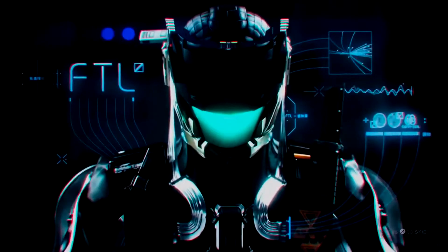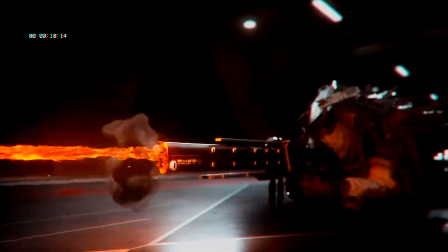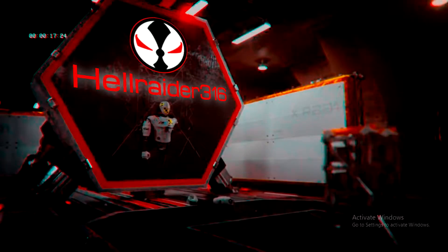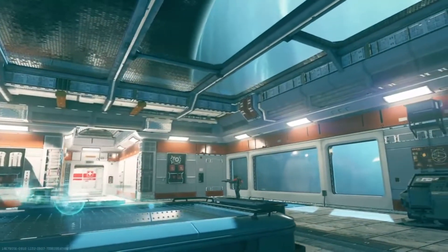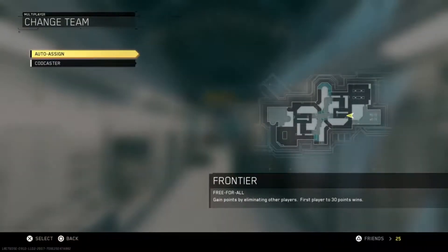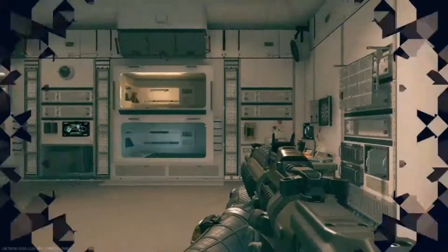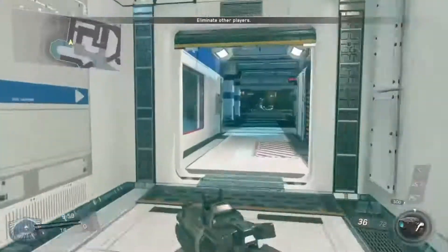The more things change, the more they stay the same — boundaries shift, new players step in, but power always finds a place to rest its head. Hey guys, BZK Hellraider here. Today I'm bringing you a gameplay on the map Frontier, and we're going to talk about a fine subject: try-hards and sweaties. If you want the perfect try-hard class setup, the perfect sweat class setup for Infinite Warfare, well here it is.